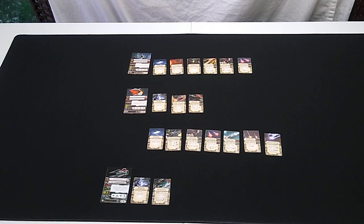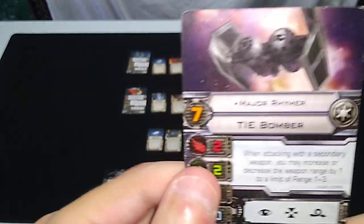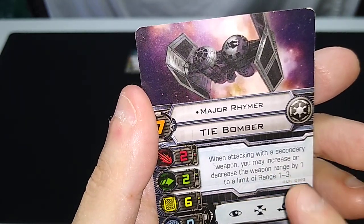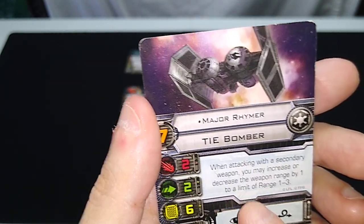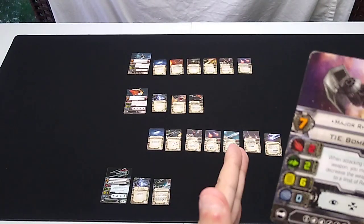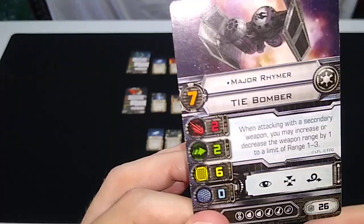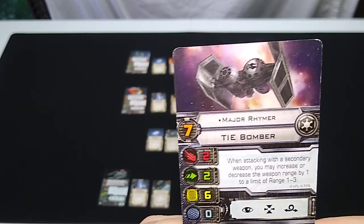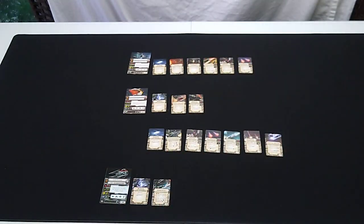As far as the TIE Bomber, there are lots of upgrades on this card. This is Major Rhymer, skill level seven. When attacking with a secondary weapon, you may increase or decrease the weapon range by one, to a limit of range one to three. This is great for proton torpedoes and missiles — that's why I'm rolling with this one rather than the other named TIE Bomber. 26 squadron points, skill level seven.